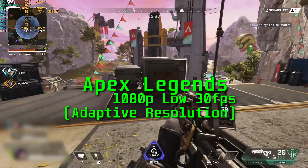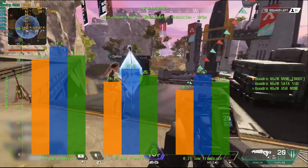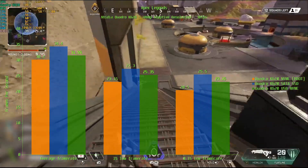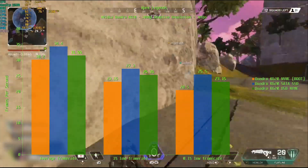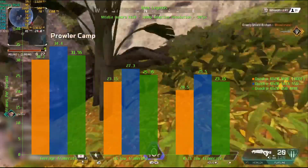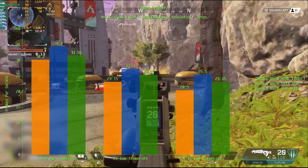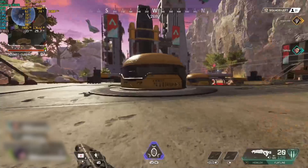Apex Legends is another title that seems to suffer when installed on the boot drive, as it performed worse on the NVMe drive. There's a difference in the average frame rate with the NVMe drive producing 30.2 FPS, followed by the USB drive with 31.55 FPS, and the SATA SSD on top with 34.4 FPS. At the 0.1% low, the SATA SSD is top again with 27.3 FPS, followed by the USB drive with 25.35 FPS, and the NVMe drive last with 23.15 FPS. The pattern repeats at the 0.1% low with the SATA SSD at 25.5 FPS, USB at 23.15 FPS, and NVMe last at 20.5 FPS. However, it was a playable experience on all three storage types.